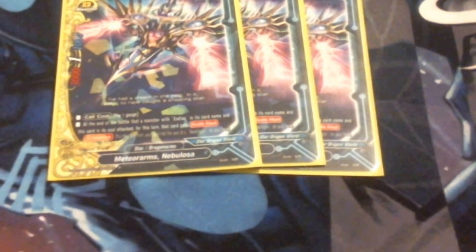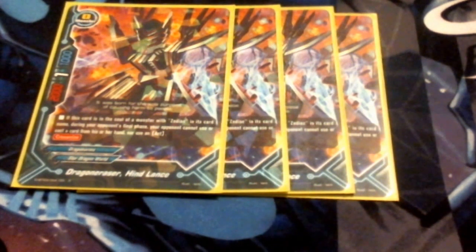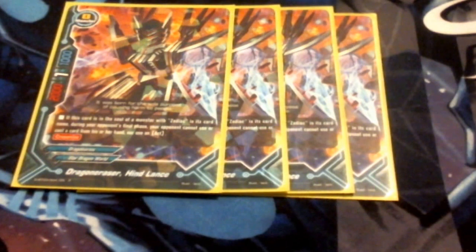For Dragon Arms, we're running three Piska-Piska — gives a soul whenever he enters the field in any way, shape, or form. We're running three Nebulosa for the double attack. We are running four Hindlance. This seems a bit high, but I'm also running Octojammer. Hindlance lets me cancel out the opponent's impact phase completely, so long as it's in the soul. I don't know how prevalent that's going to be coming up, because there's quite a few nasty impacts coming.